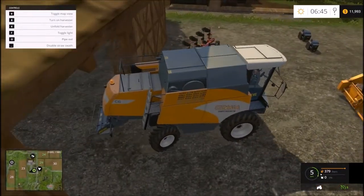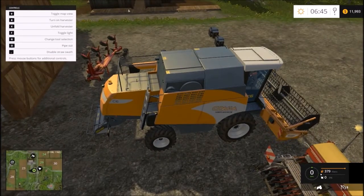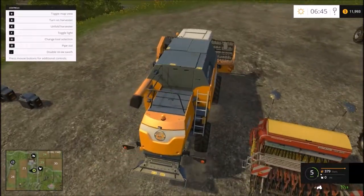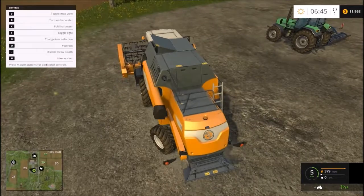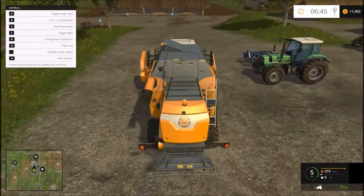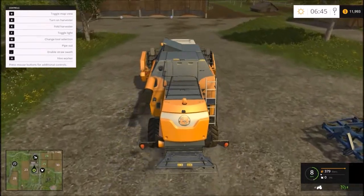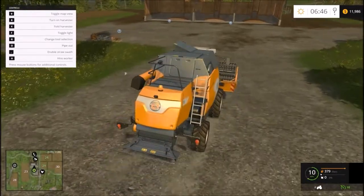It's a little tricky to get used to. So we're going to head over. Let's go ahead and unfold the combine with key X, and I want to enable Straw Swath with the comma key. As we're driving, we can adjust our speed. I'm going to adjust it up to about 10 miles per hour and we'll head out.